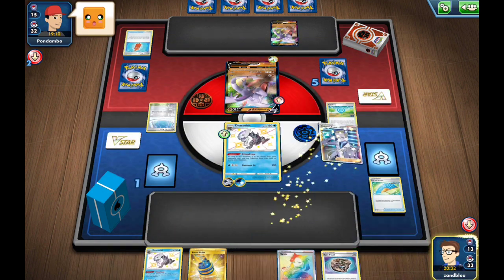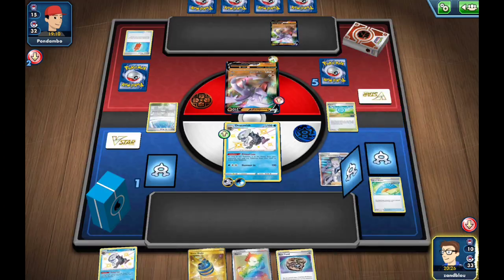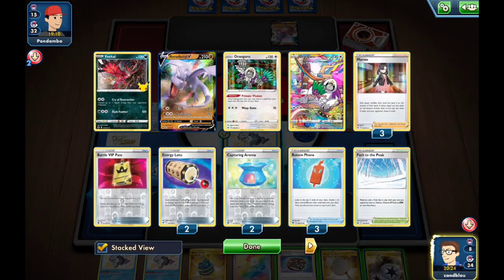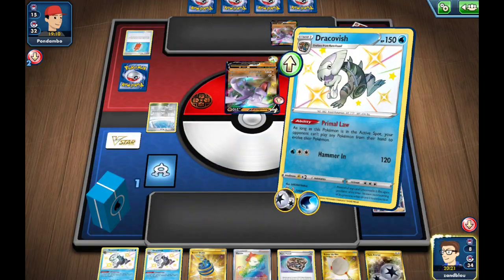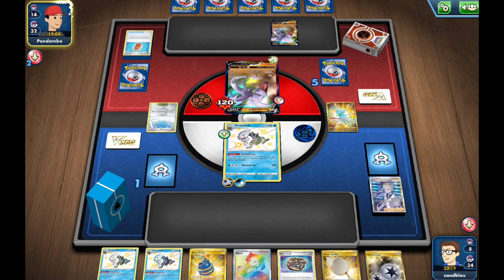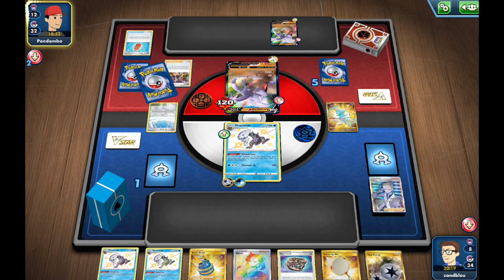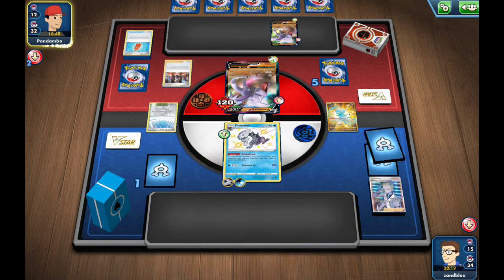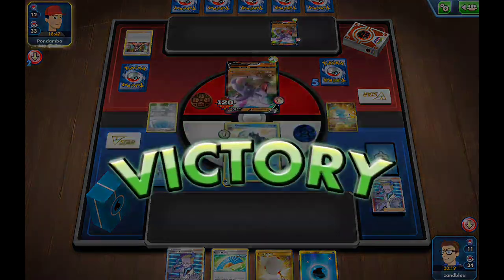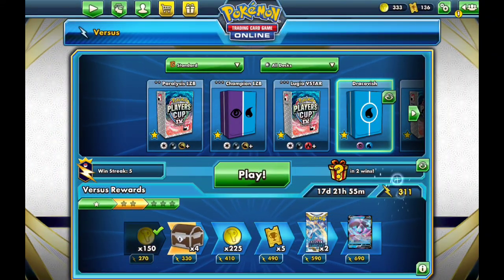My opponent drew the Oranguru card they put on top — likely not a very good card. They have the Marnies so we'll see. Hopefully this doesn't find Stone Energy — there are two or three Stones. My opponent is in shock. I don't even need to bench this fossil because if they Gust it up and knock it out I'd be in a horrible spot. We can do two 120s and follow up with Hammer In, since the Wash Energy means Boulder Crush doesn't even matter. They concede — that's five in a row!